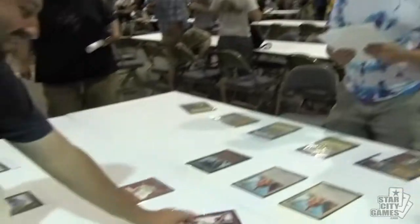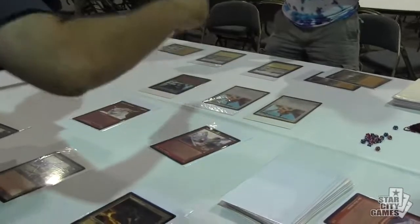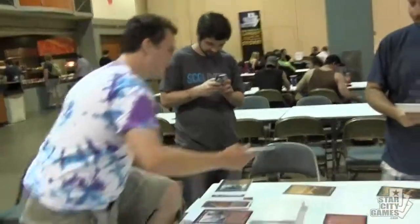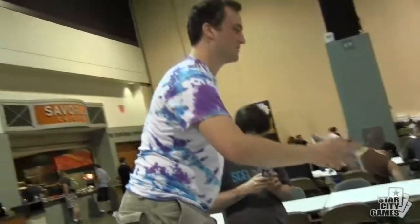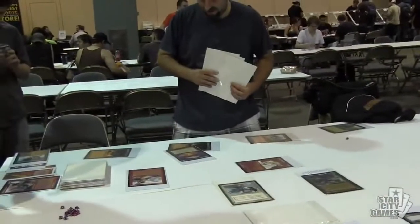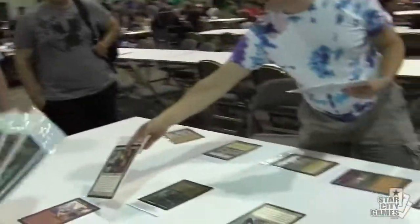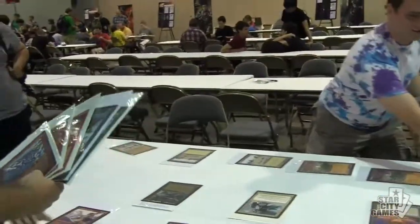There are a couple of house rules and also rules governing deck construction. Each deck has at least one, if not multiple, Black Lotuses, which can create some very explosive plays. To balance that — and also to add fun into the format — there are some Chaos Orbs in each of the decks, so that allows you to, if your opponent throws out a turn-three Shivan Dragon, it gives you a chance to stay in the game. Some decks have access to Swords to Plowshares, some decks have access to Dark Banishing, but the options are few and far between just because of what's been printed.